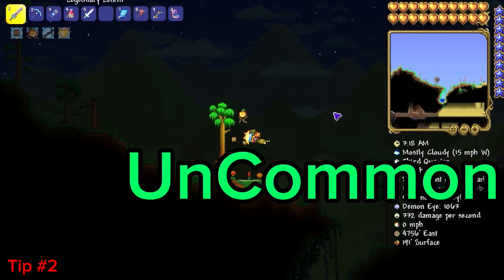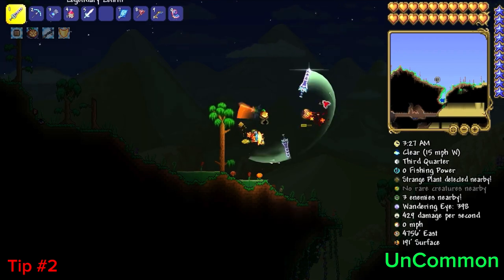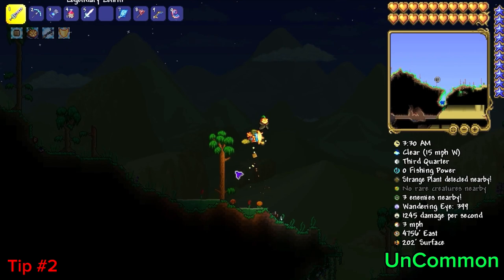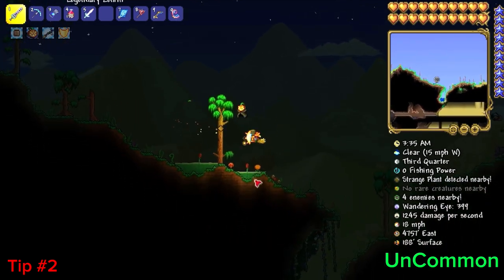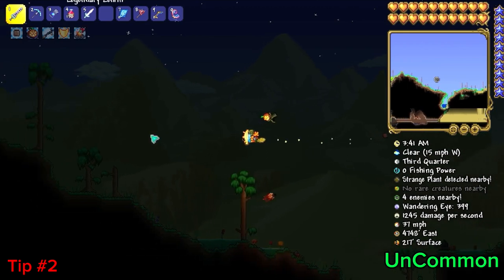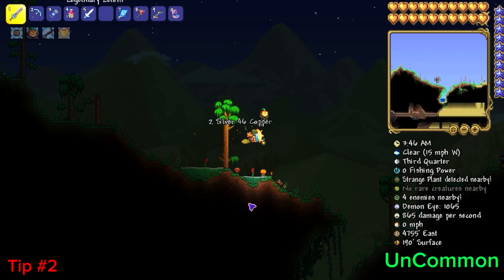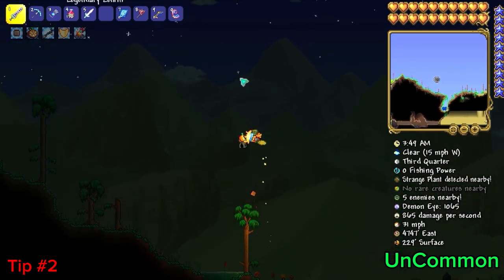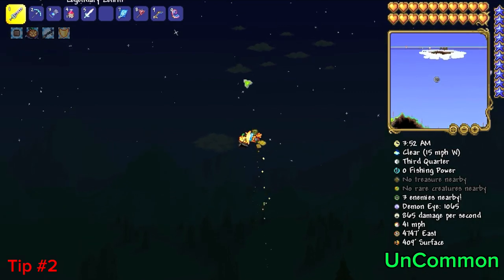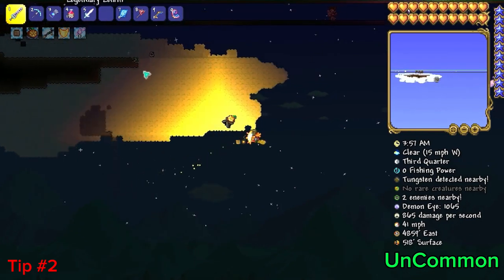The next tip is a bit more well known, but I'm actually going to add something that a lot of people don't know which will help them avoid confusion. This has to do with finding Star Furies, so it ties into the previous tip. You see these puddles right here? They look unnatural — normally water spawns in natural forms, but this looks like it fell from the sky and got caught in crevices. Well, if you see something like this, most of the time when you build up, you will actually find a sky island.